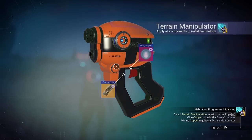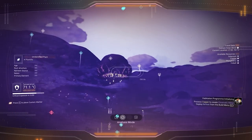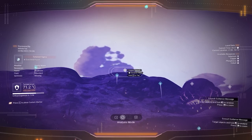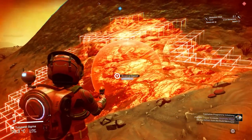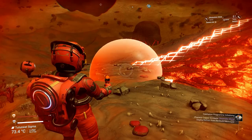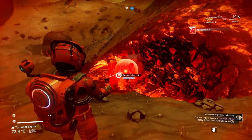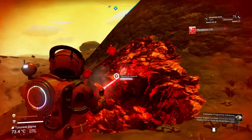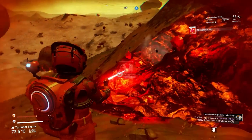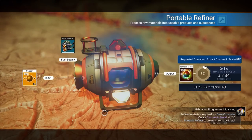The alternative is to craft a terrain manipulator and look up copper deposits, which look a certain way on your scanners. When you reach the deposit, don't set your manipulator beam to the max bubble size — that's really inefficient, as you'll destroy a huge chunk but only get a couple of resource points. Instead, pick the smallest bubble size — this is the most efficient way to collect as much resource as possible. Whichever route you pick, just put that copper into your refiner and turn it into chromatic metal.